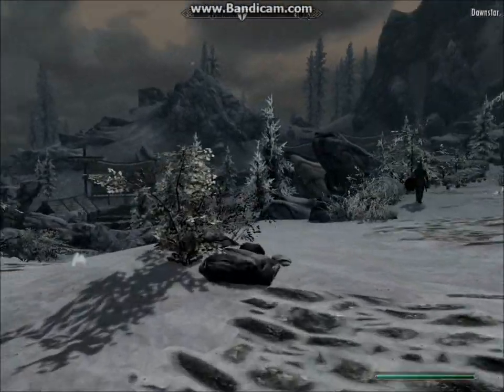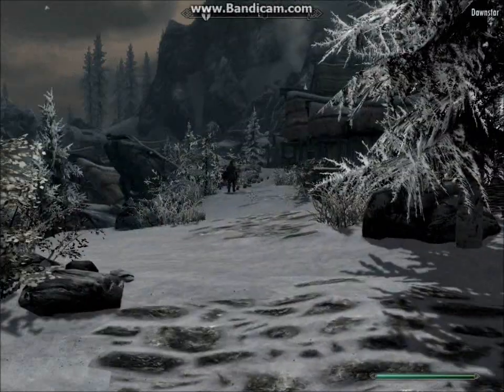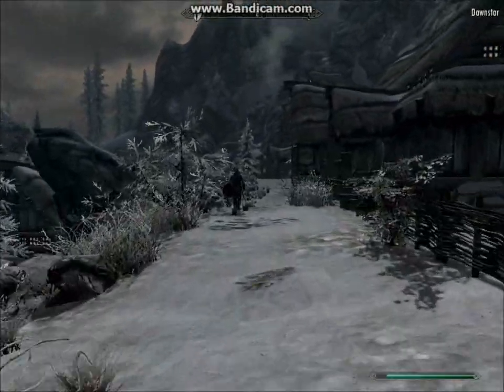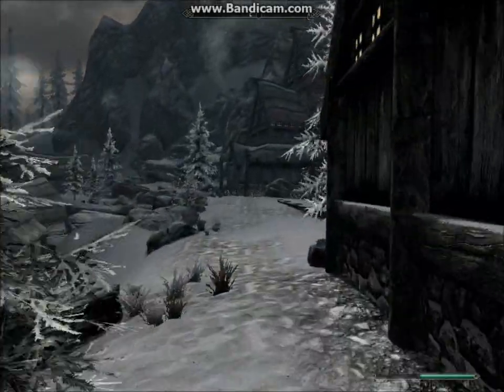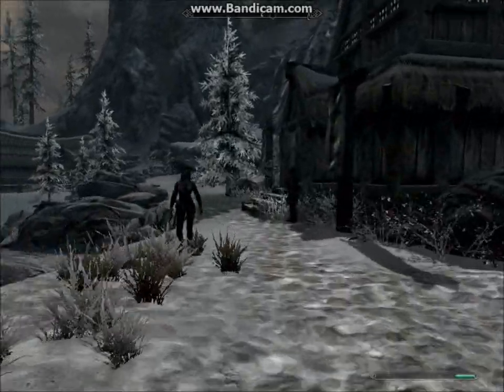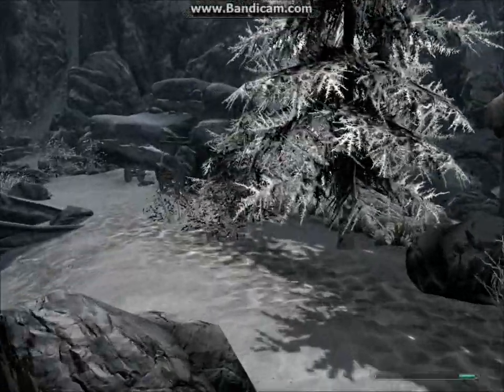Whenever you first fast travel to Dawnstar there will be two paths — one going down and one basically at the same level. Follow the one on the right, the exact one I'm following. There should be a guard patrolling, and if it's your first time in Dawnstar there will be a group of people right here arguing about stuff.